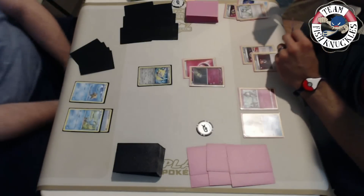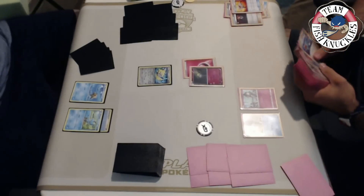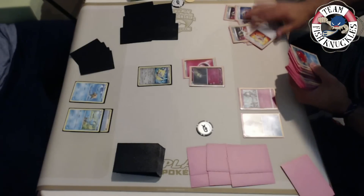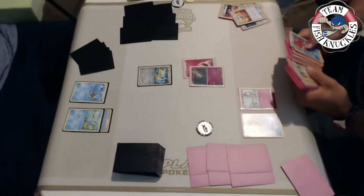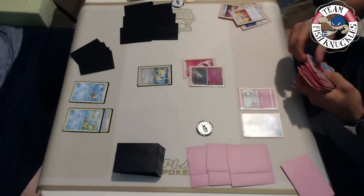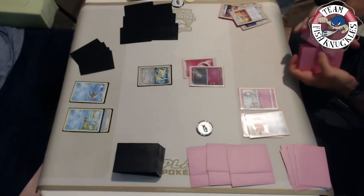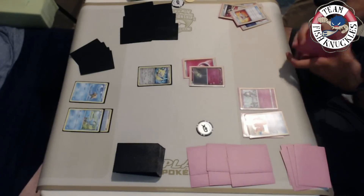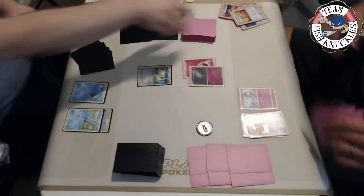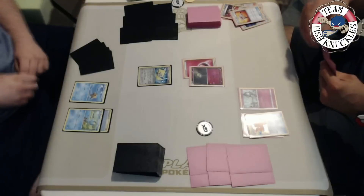He discards the Rescue Stretcher and looks through his deck - he's definitely going to grab an Octillery to start using Abyssal Hand and try to hit a turn two Rare Candy Gardevoir. If he could do this, he could put a bunch of pressure on the field since he has a Fairy energy and a DCE. He could put the Fairy energy on the active with Secret Spring and attach a DCE to the bench and take a knockout on that Jirachi. Unfortunately, he doesn't have Mallow in the discard pile to guarantee the Rare Candy.